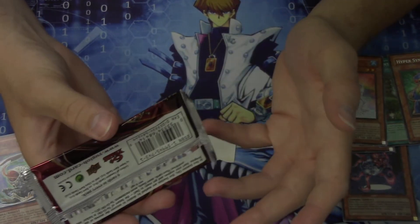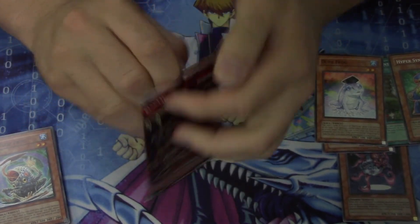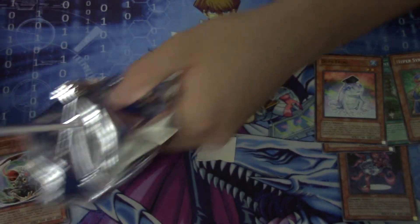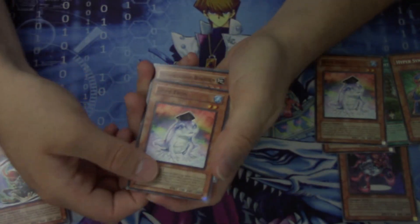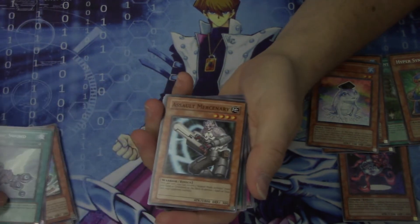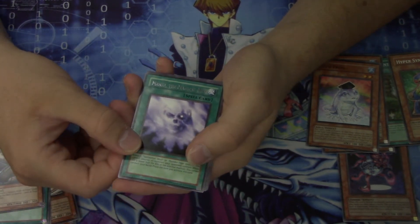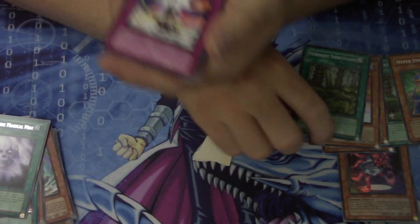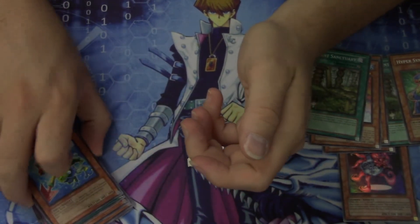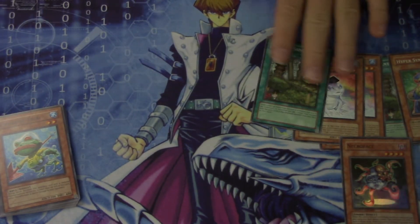Last pack — hopefully we get a holo. One holo would be nice, just a Super. Another Dupe Frog — I won't complain about that, Dupe Frog's good. Morphotronic Borden, Psychic Sword, Assault Mercenary — this is good for Assault Beast. Immacure, The Magical Mist, and Verdant Sanctuary again. So no holos here. Assault Mode. And Submarine Frog — cool card, used in Wetlands decks. So nothing really special. We did get the promo, which is Necroface, which is cool, and we did get some good commons and rares.